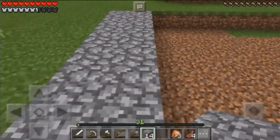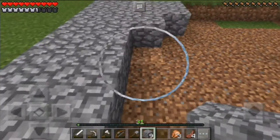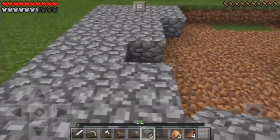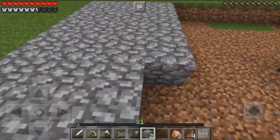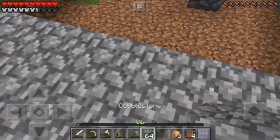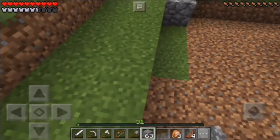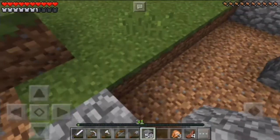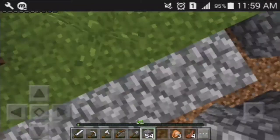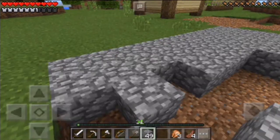A creeper blew up but I just fixed some of the broken stuff, so it's okay — no more creepers around, I killed some of them, but I didn't get any drops at all. Now I have many cobblestones. I'll take some cobblestones because I don't want to break my pickaxe.